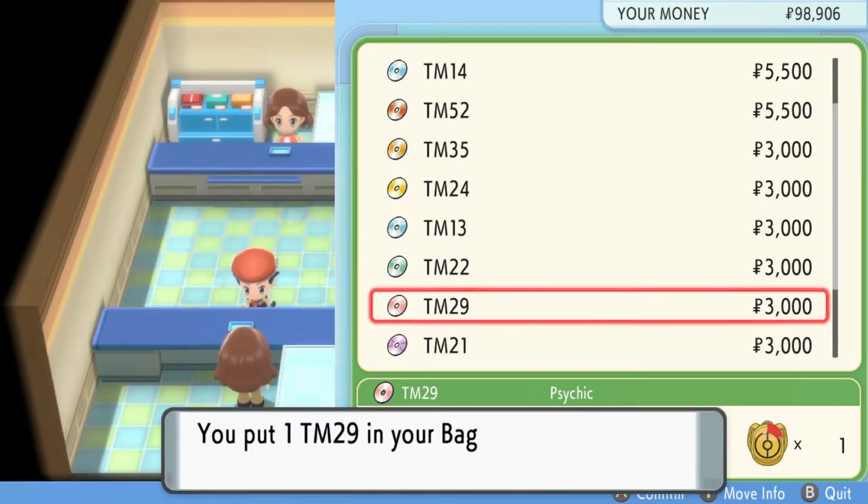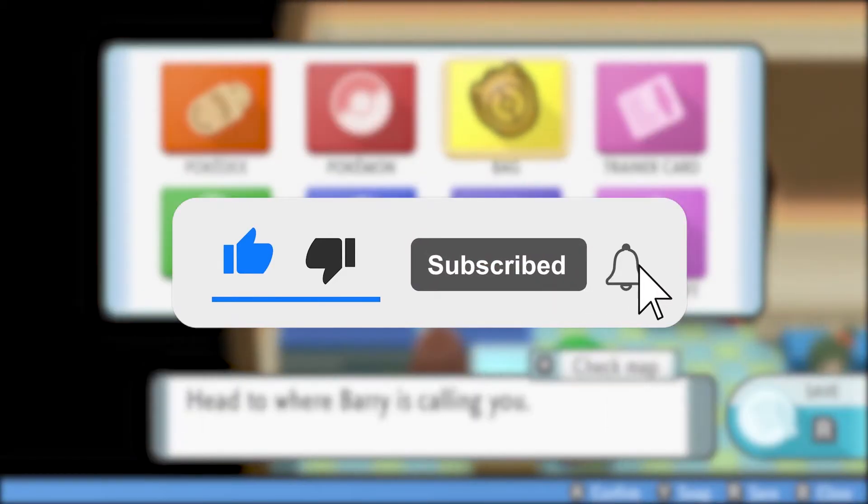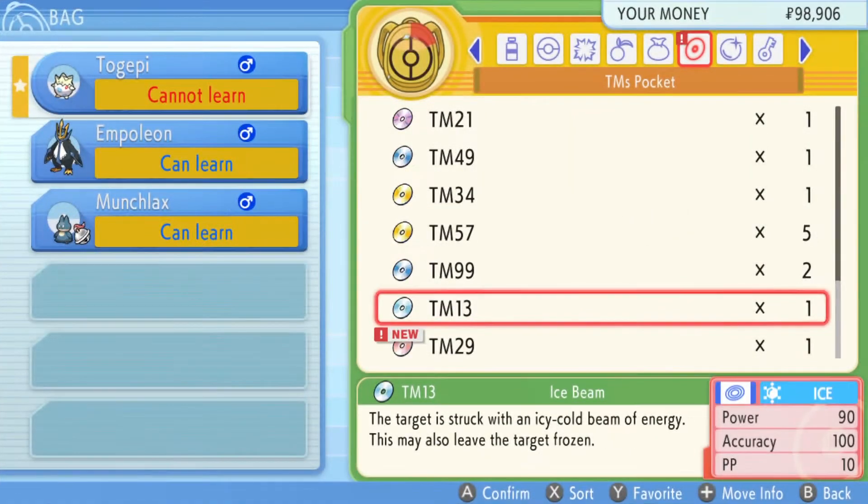That's how to get TM29 Sidekick on Pokemon Brilliant Diamond and Shining Pearl. If you're new around here, I make simple Pokemon guides for all different Pokemon games so be sure to check them out. Thank you everyone for watching.